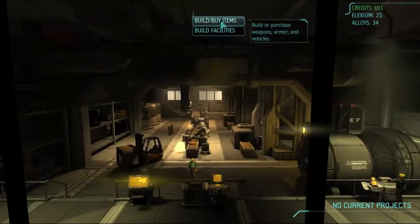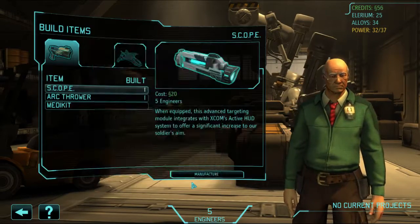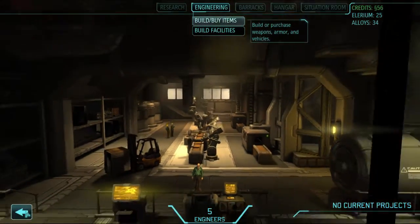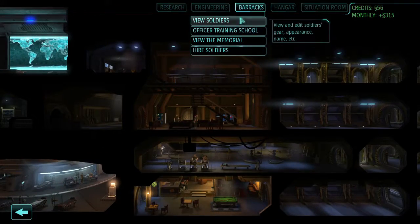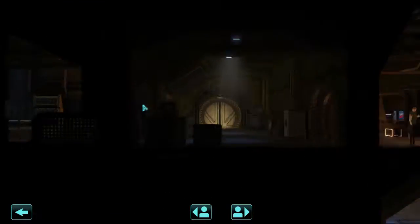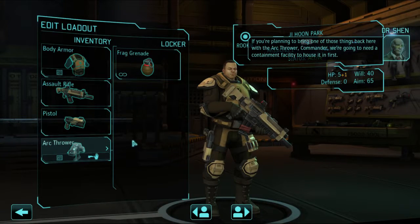Engineering, my items. I need one of these, just the one please. Okay, then I should probably head to the barracks. What the fuck? We would load out. If you're planning to bring one of those things back here with the arc thrower, Commander, we're going to need a containment facility to house it in first. Yes, well that should be ready very soon.